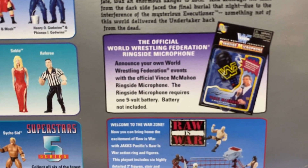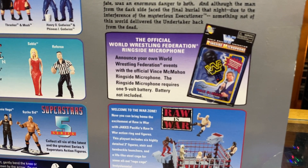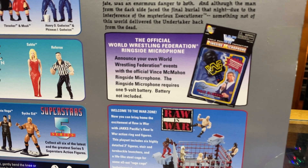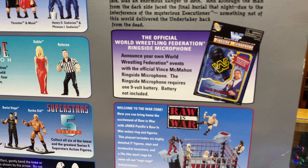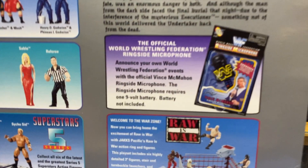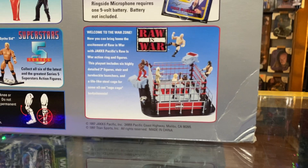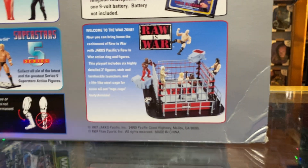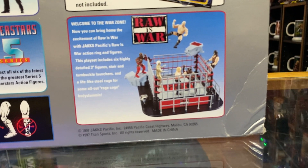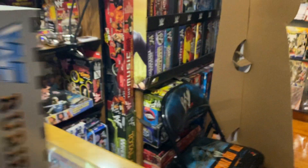There were also these other accessories here too. I never got one of those microphones, but those look really cool. Official: announce your own World Wrestling Federation events with the official Vince McMahon ringside microphone. And it required a battery — I wonder what it said, I'm gonna have to look that up. I got a couple of these little mini sets. I don't have this specific one, but that's a cool little set. I like those little mini figures — those little mini figures are really cool.